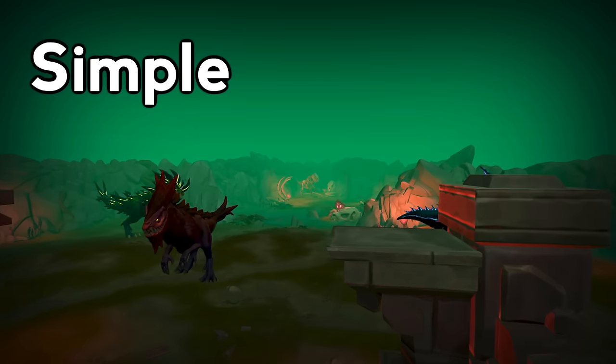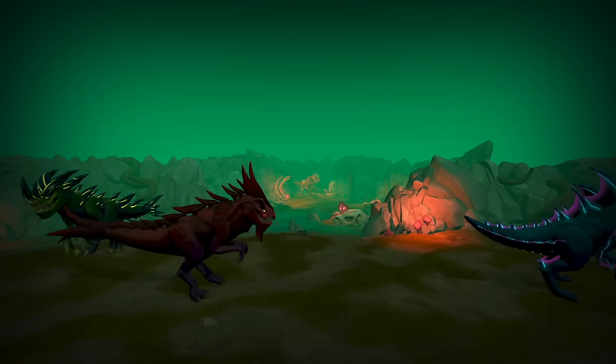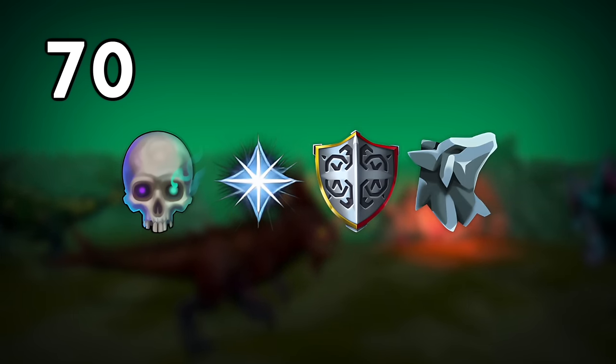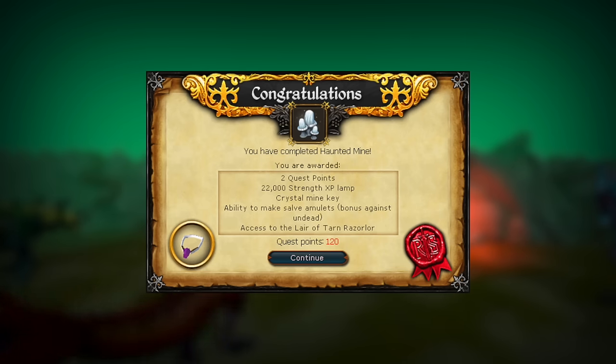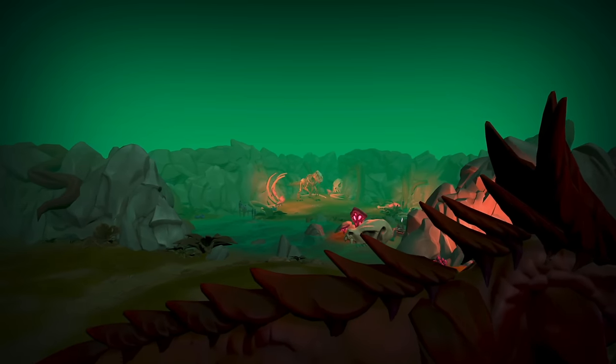Hello and welcome to this video where we're going to be going over exactly how to get simple, easy Oseus kills for complete beginners. The minimum requirements for this video are 70 Necromancy, 70 Prayer, 70 Defense, and 70 Summoning. Completion of the Haunted Mind Quest for the Salve Amulet E is also recommended, but outside of that, everything else is optional.